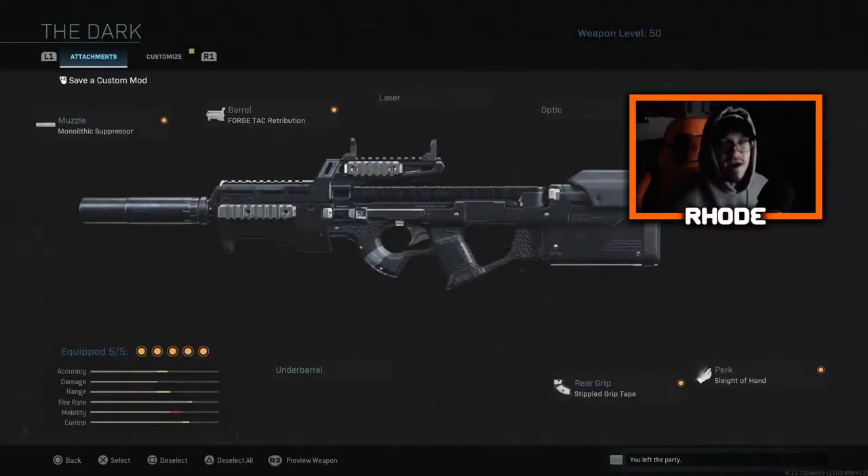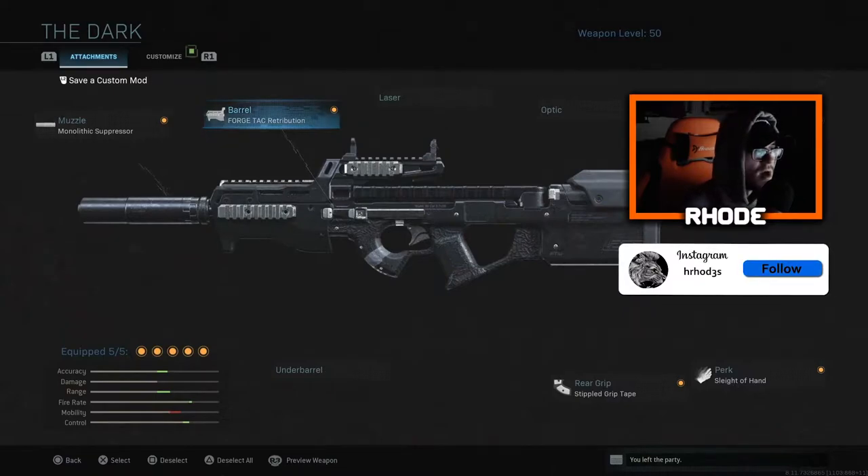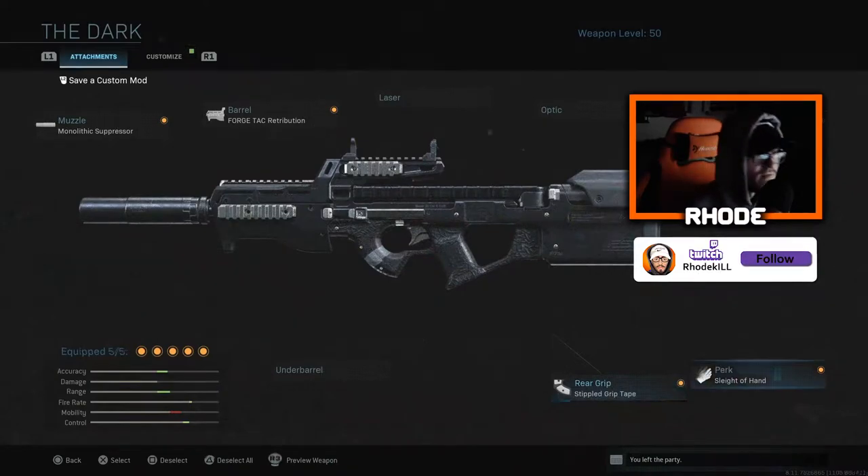Yo YouTube, what's up guys, back with another video using another legendary variant. Today we're using the Dark P90 — it's called the Gun Nut, came in a bundle with five legendary variants. I had to cop them to make some videos. Running monolithic suppressor, forged tack retribution for the barrel, heavy stock pro for aiming and recoil, stippled grip tape for the rear grip for ADS speed, and sleight of hand to reload faster.